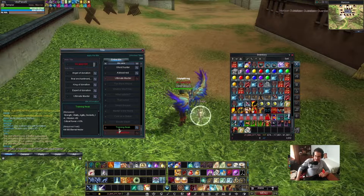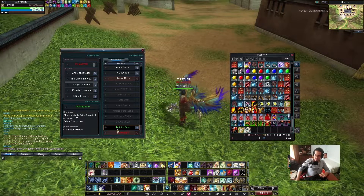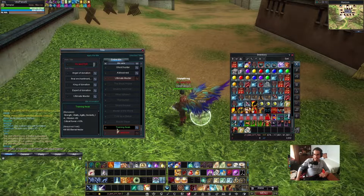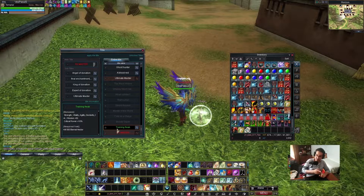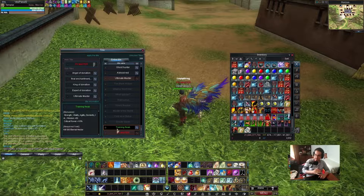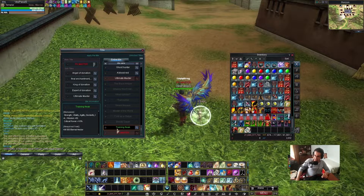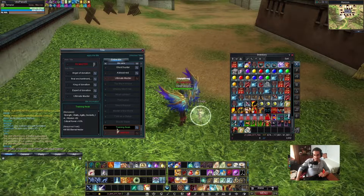The second title is Training Freak. You get it when you kill 500 eternal Hector. What the title gives you is 50 for strength, vitality, agility, dexterity, intelligence, and wisdom as well. But the difference is you also get 10% crit power, which is amazing.